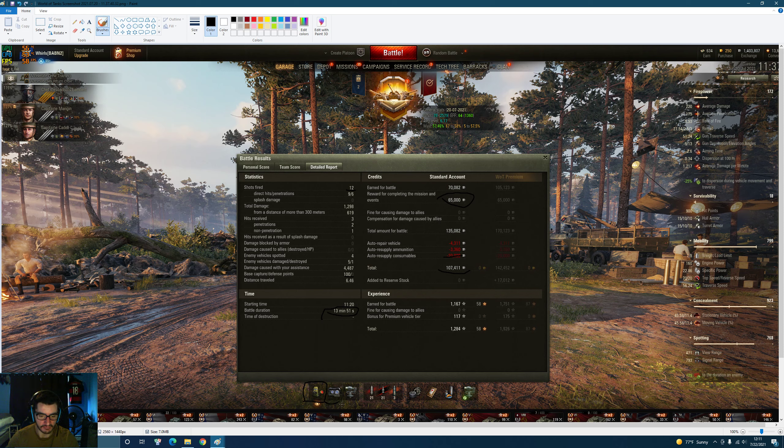Obviously we run optics, and we are running the vertical stabilizer. This is pretty important on the EVEN 90 because of how long the aiming time is - 2.6 seconds - and the dispersion isn't great to begin with. 0.34 isn't too bad. So there you have it. I know this video is getting pretty long so I'm going to close it off here.